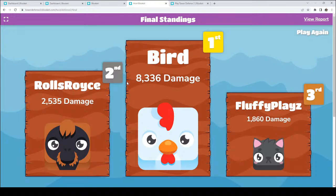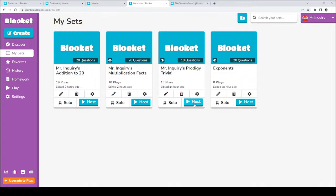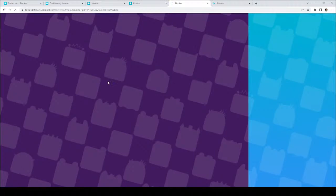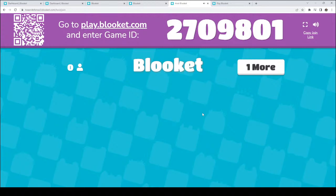Thumbs up if we can go ahead and do the Prodigy one one more time. If you are up for it, please go ahead and toss out a thumbs up. It looks like Ahmed is back. We'll take a look at some other games later. So we're going to go ahead and do this one again. Let me get my screens to where they need to be. Let's go ahead and do Prodigy Trivia and host this one. Our number is 270-9801.